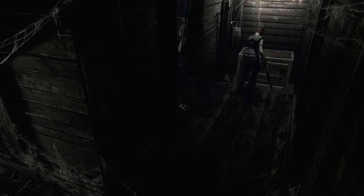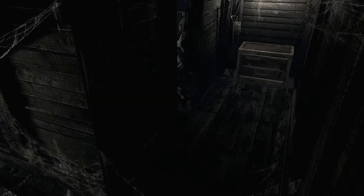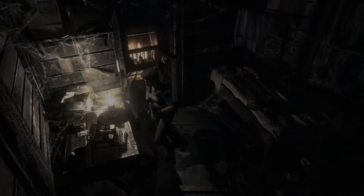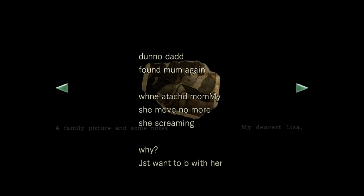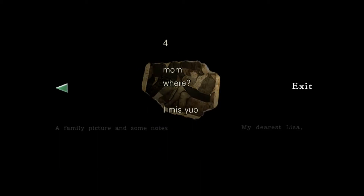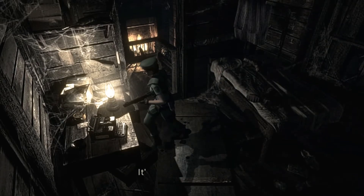All right. And there's a family picture with a note. It reads: 'Attached first — mom attached second. Inside: red and slimy, white and hard. Mom, where? Don't know. Dad found mom again when attached. Mommy, she move no more. She's screaming. Why? I just want to be with her. Mom, where? I miss you.' Okay... that's interesting.